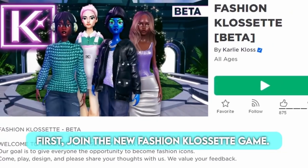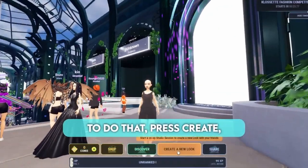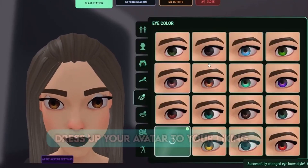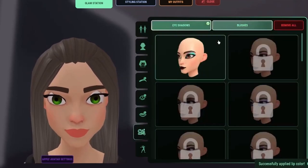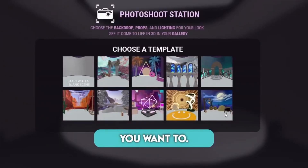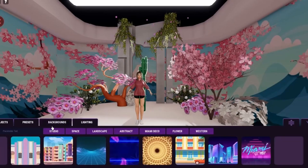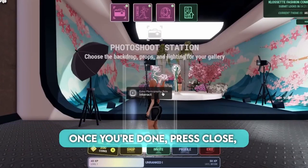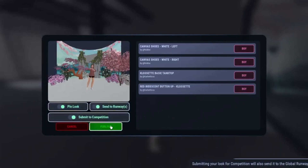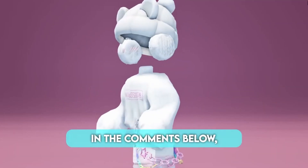First, join the new fashion closet game. To get the item, you need to publish your first look. To do that, press create, and you can start with either the fashion or the scene. Dress up your avatar to your liking and decorate your scene however you want. Once you're done, press close and then press the screen button. Press submit to competition and then publish. Then you should get the item and badge. Do you like it? Let me know your thoughts in the comments below.